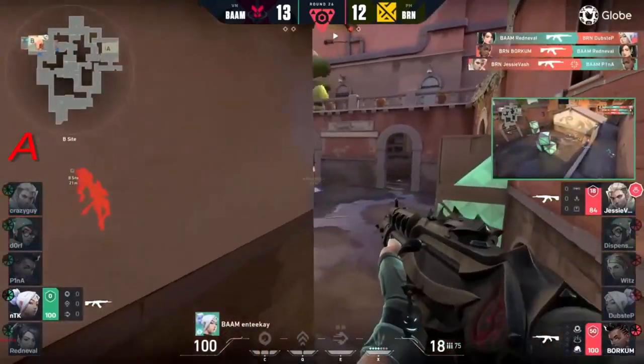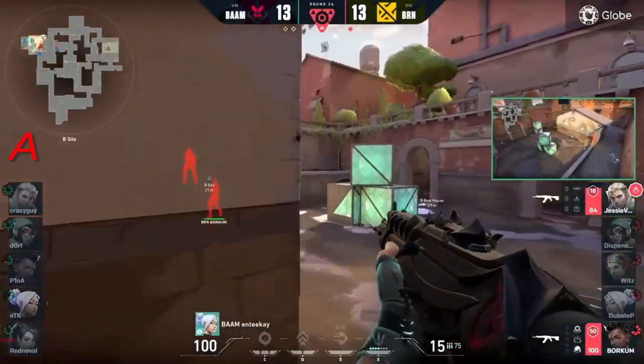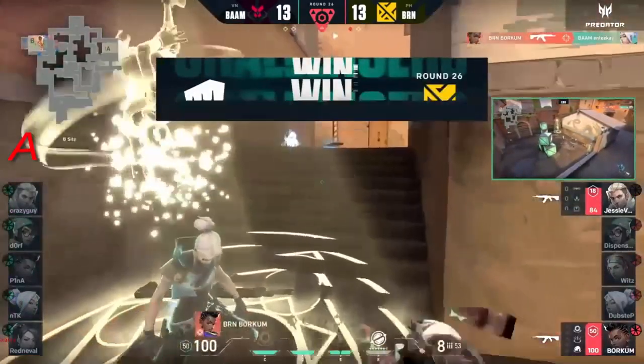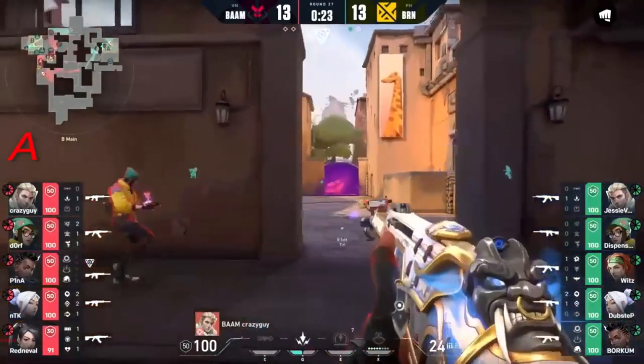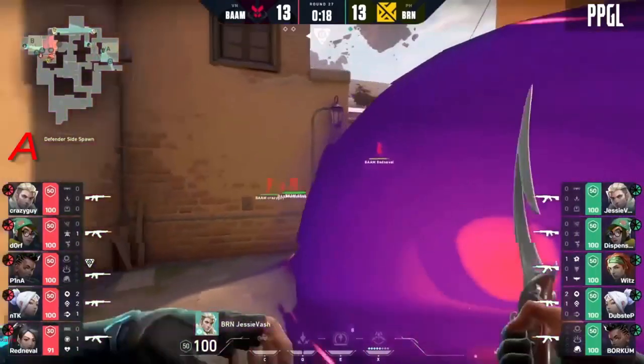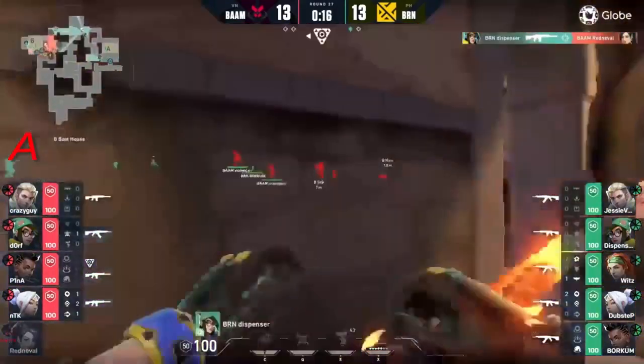Borkum is good for one - jesse vash is good for another. Now it's all up to ntk, the duelist, but can he line up the shots? Not to be - a couple more rounds potentially. It's going to be the boost up right there, the wall coming up from crazy guy. Can they actually get onto the site?